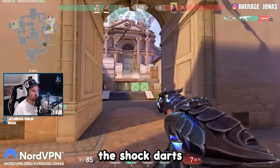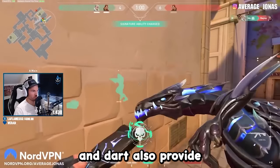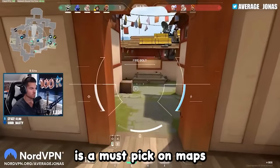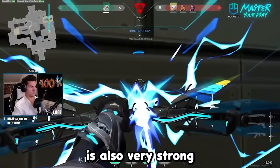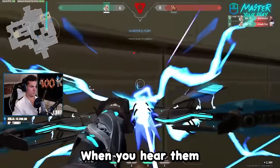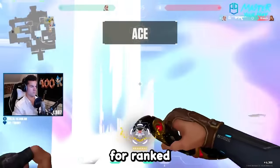In 4th place, we got Sova, since the shock darts to counter Cypher automatically give him a ton of value. The drone and dart also provide a ton of value, and I would almost say he's a must-pick on maps like Ascent and Icebox, and a fairly viable pick on most maps other than Split and Lotus. The ultimate is also very strong in post-plant situations or on defense to stop an enemy when you hear them planting the spike, which overall makes him one of the best initiators at the moment for ranked.